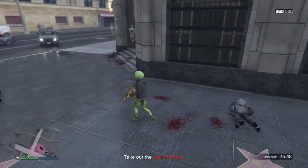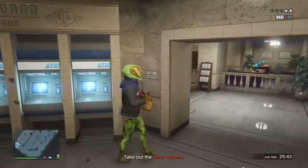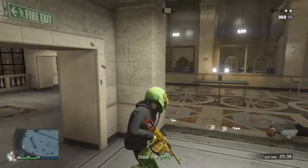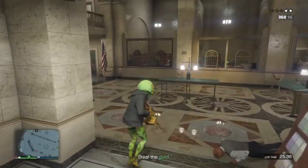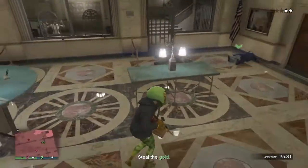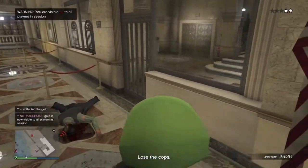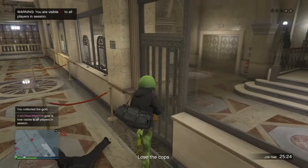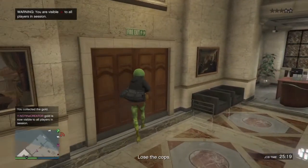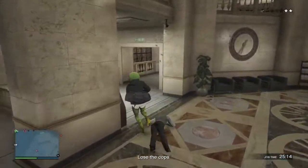So it looks like we're going to have to go in this way. Watch out for this guy right here — he has a minigun. Then you just want to enter the bank and take out the other two guys in there.